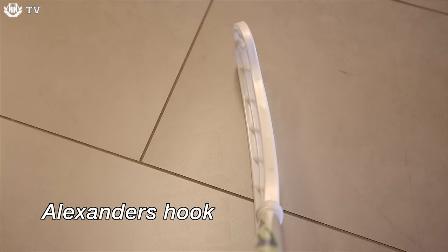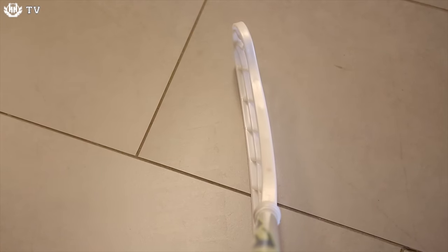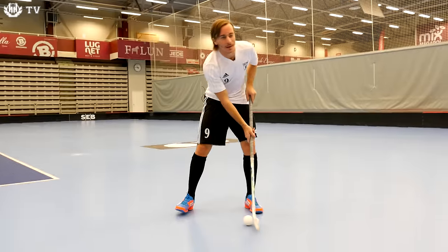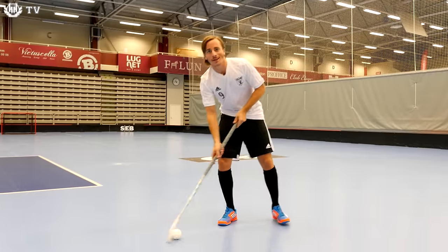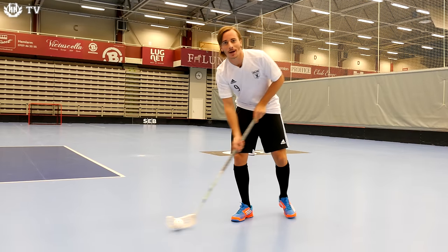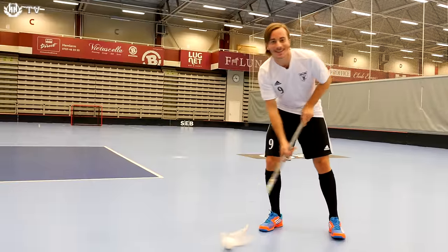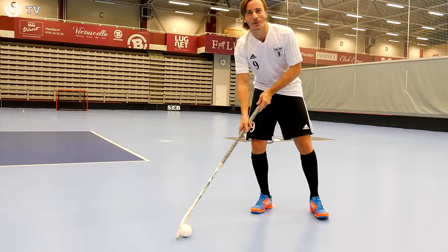To dribble with the Galante stick is alright, although this is not something that Galante does all that often. He's got a friend in his line that dribbles for all of Falun. He doesn't want to say the name of this player.